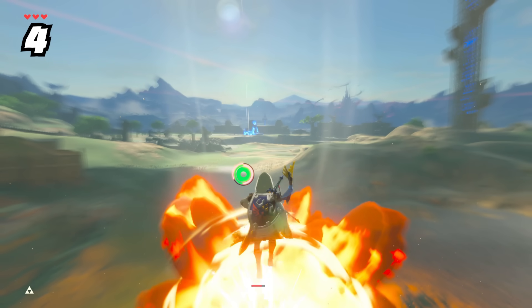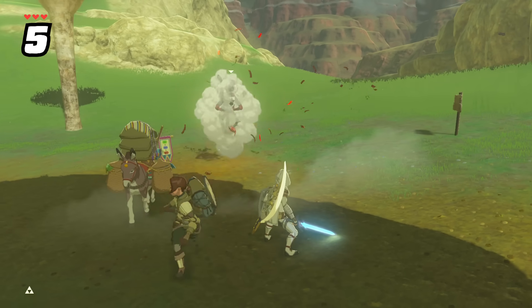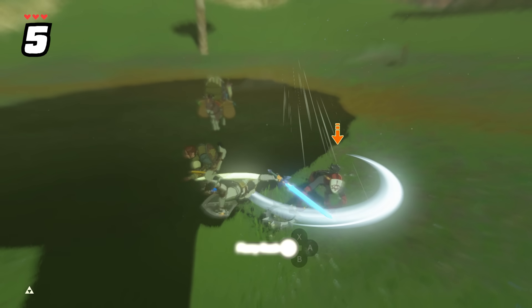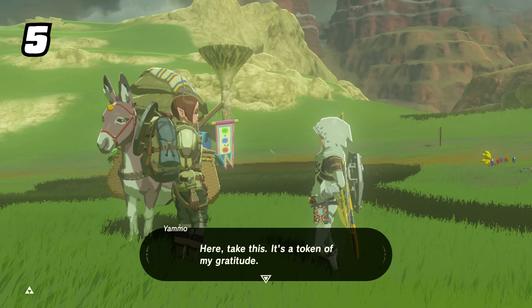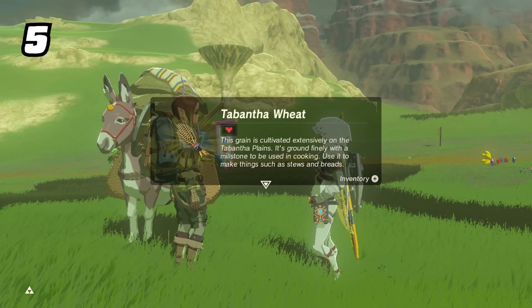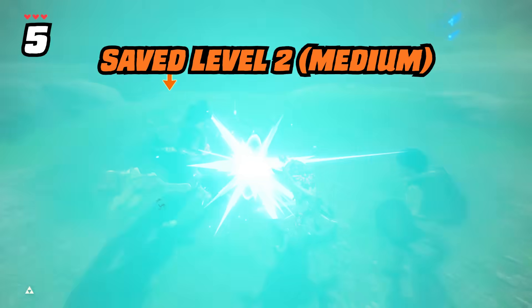If you want to learn about this trick, there's a bookmark to the combat glossary in the description below. There's a common interaction between wandering travelers and Link when up against enemies. After the skirmish, the NPCs will give Link a small reward depending on how tough the enemy was, based on three levels: easy, medium, and hard enemies.